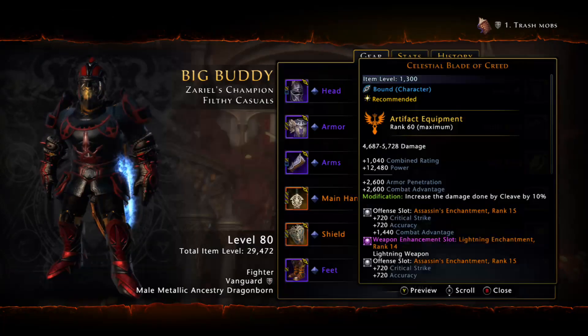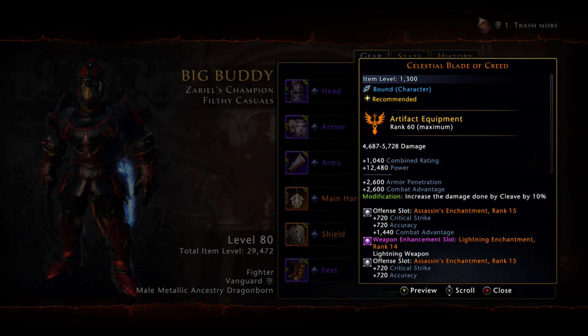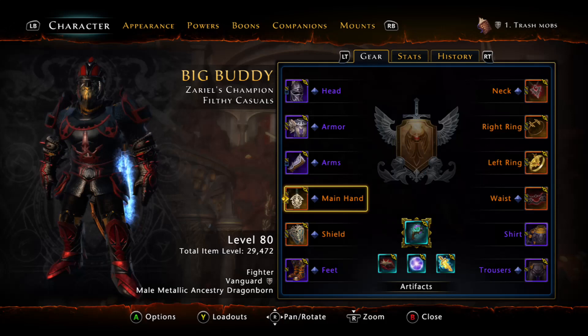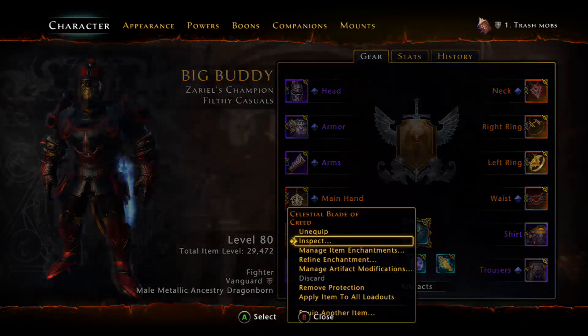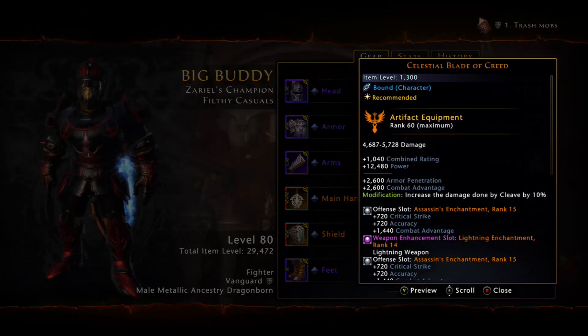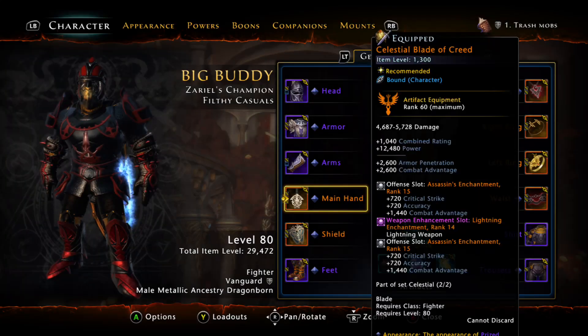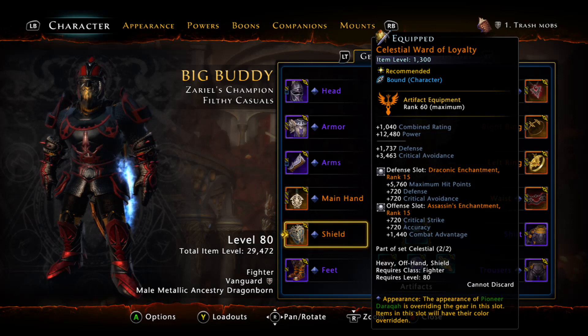For the weapon, I play with the new set. I don't expect you to have the new set because the new dungeon was released on console pretty recently. But you can play with the Lionheart set — it's fine. I play with this new set on my Xuna build because weapon damage increases your Xuna damage. As you can see, it's 4,600 to 5,700 weapon damage, so it increases your Xuna damage compared to the Lionheart set, which has lower weapon damage. It also gives more item level — 1,300 instead of 1,200. So more damage overall.